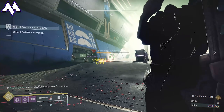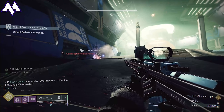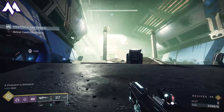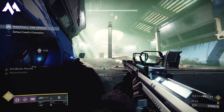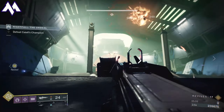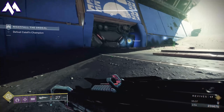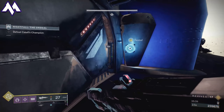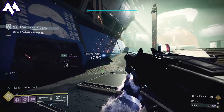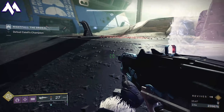I'd recommend having one person try to stun one of the sides, two people focus up on one, knock them out as quickly as possible, and then instantly focus fire to the other Unstoppable. After this, there's only one more set of adds, and that's it — that's all the champions. I'm going to move over to the left side to res my partner. As soon as that happens, we're in good position. If we need to grab ammunition, we can do that as well, but continue to pay attention to the fireballs as they can kill you.